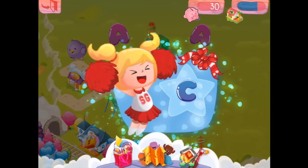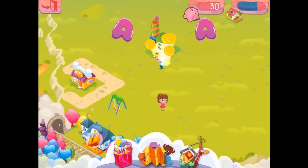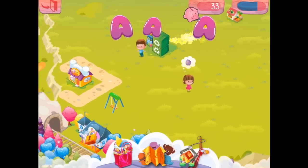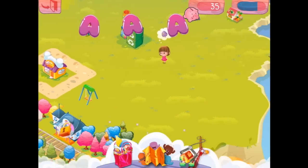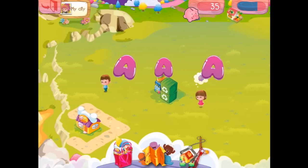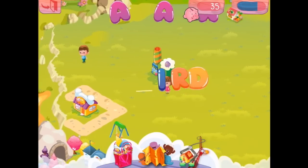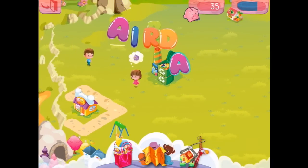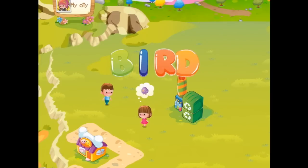Here you go. Now we've unlocked C for the little boy, and a bird — bird for the boy. Poor birds. Let's see. We're getting there. We've got all these A's going around. Let's put a B in — B, B, I, R, D — Bird.